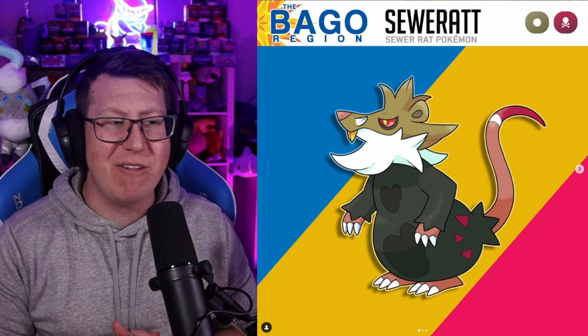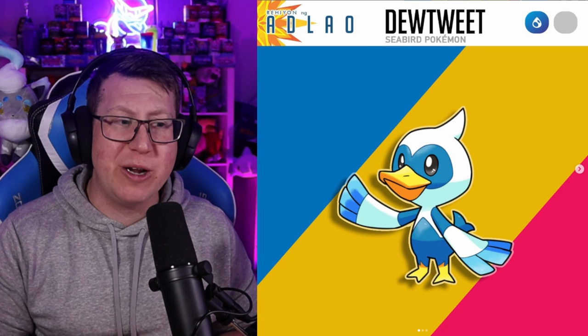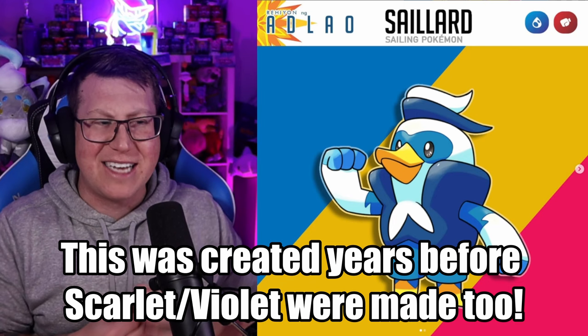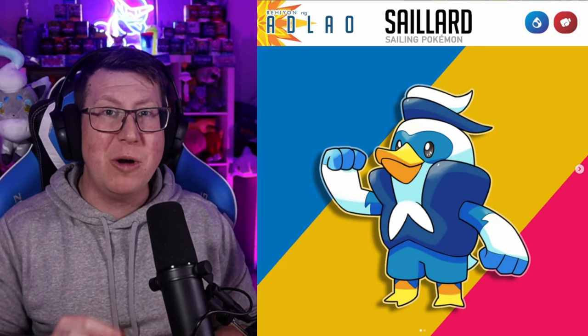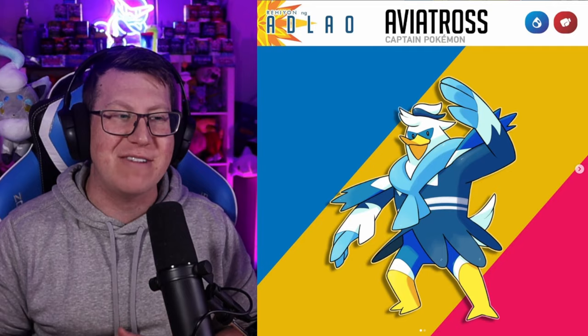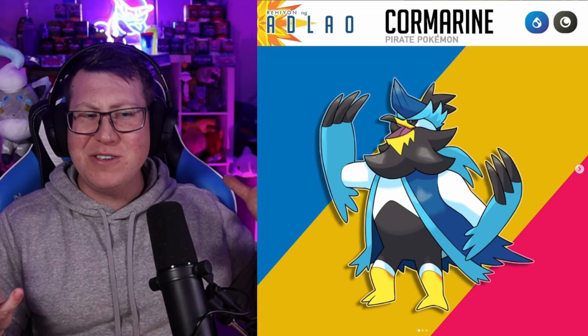Next we've got a Water type Pokémon, Dewtweet, which is kind of like a duck and a seagull merged together, and looks pretty cute. It evolves into Sailorat, which I absolutely love — looks like a sailor. The hair almost looks like a sailor's hat, kind of like Quaxley, and it almost looks like it's got a life jacket as well. This Pokémon has a split evolution: first is Aviatross, which has the word Albatross in the name and is a Water and Fighting type that definitely looks like a sailor. Alternatively it can evolve into Cormorine, which is a Water and Dark type Pokémon where those feathers have kind of turned into claws.